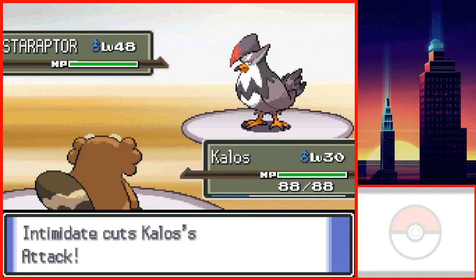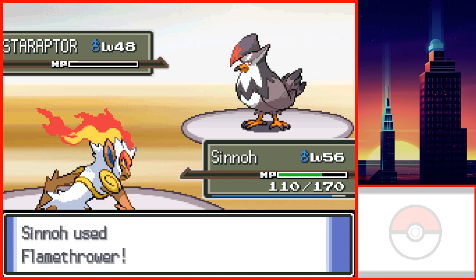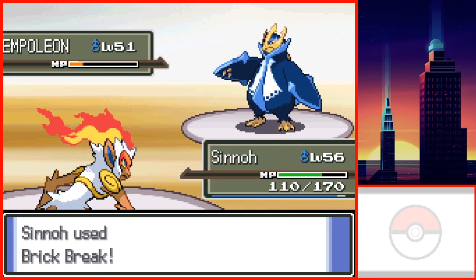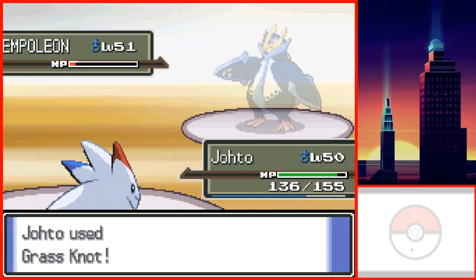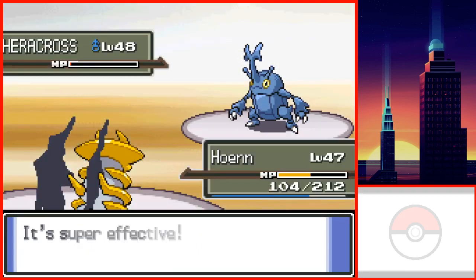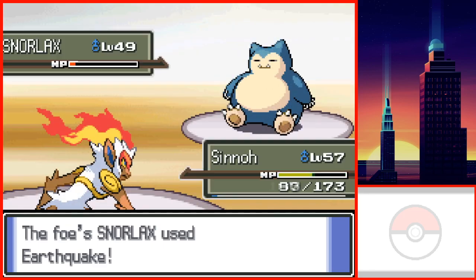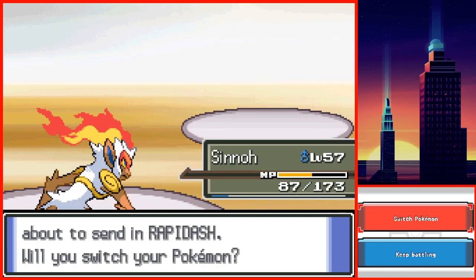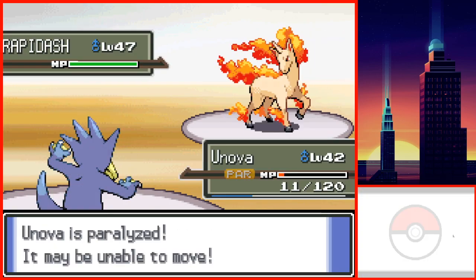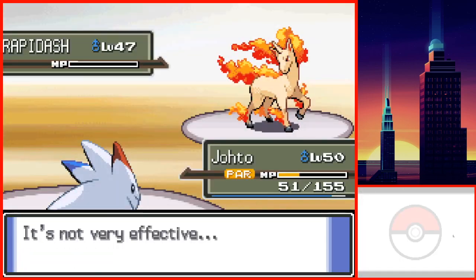I led with Kalos so Staraptor will Intimidate him, then switched out to Sinnoh. I went in for a Flamethrower without setting up and one-hit KO'd Staraptor. Empoleon was sent out next, which Sinnoh hit with Brick Break, leaving Empoleon with red health. Empoleon knocks out Sinnoh. I sent out Johto, and Johto finished off Empoleon with Grass Knot. Arms sent out Heracross, which Hoenn takes out. Roserade is next and I allowed Hoenn to get KO'd so I could fully heal Sinnoh. Sinnoh had the chance to learn Flare Blitz, however I decided not to teach it. Snover was out next and was two-hit KO'd by Sinnoh. Rapidash was his last Pokemon, and I decided to toy with him a bit, resulting in three of my Pokemon fainting.